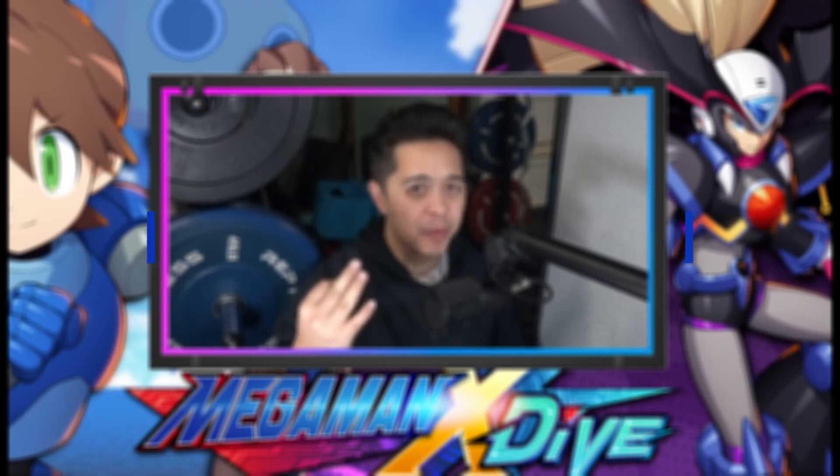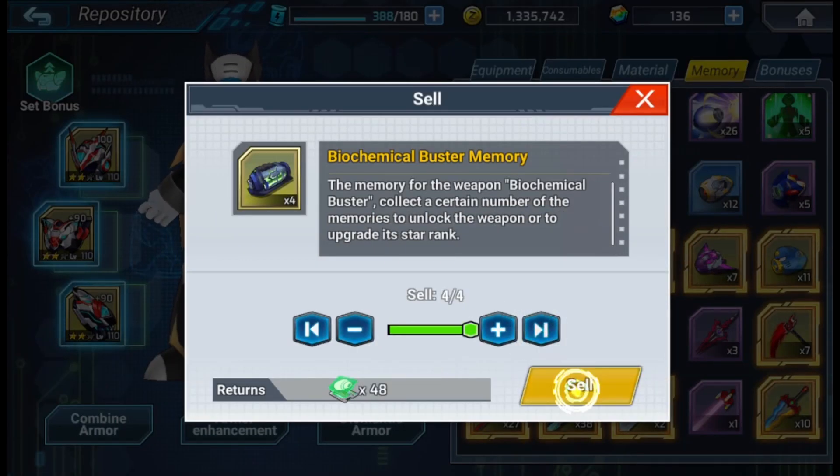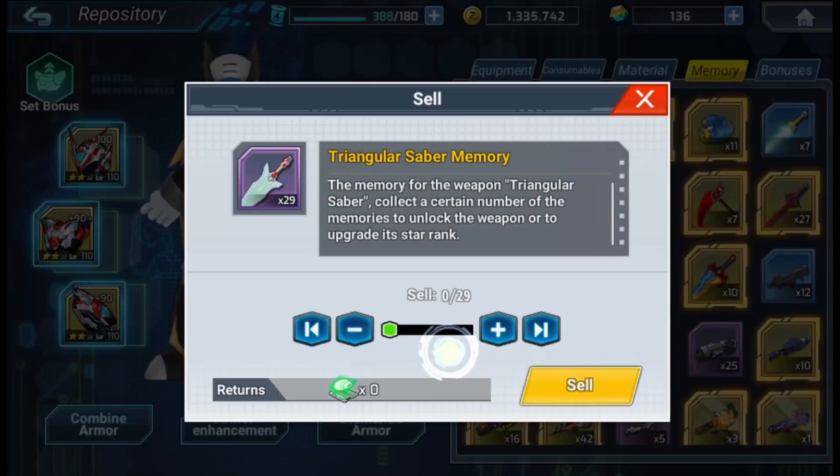Number 3: sell unused memories. If you've already 5-starred some weapons and some characters, you will have some memories that you can sell. Although I do recommend holding onto characters for DNA purposes. Your weapons — go ahead, go ham.